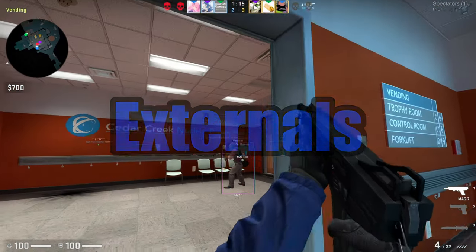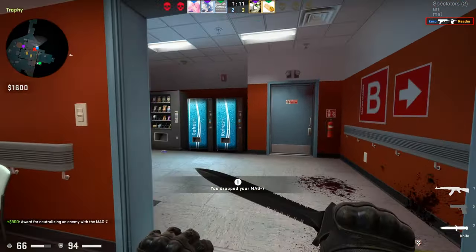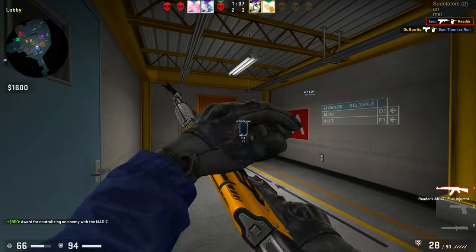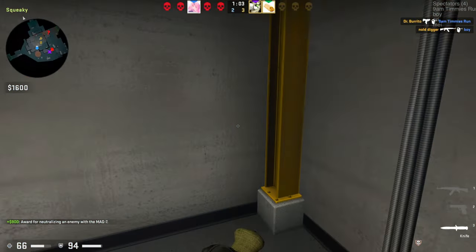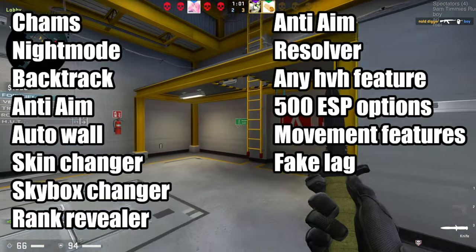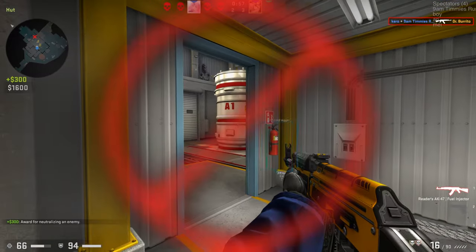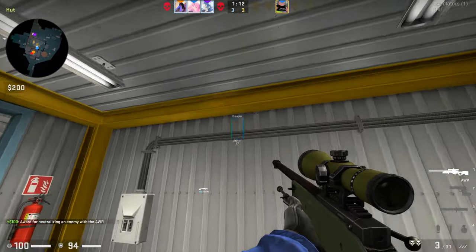Externals are the next layer of protection when it comes to cheats. There are a couple different methods when it comes to how externals work, but keep in mind they are very limited when it comes to features because they don't interact with the game directly. If you're used to all the neat features you get from legit cheating with internals, you'll have to forget about all of them. Externals only have the most basic features, such as aimbot and triggerbot.